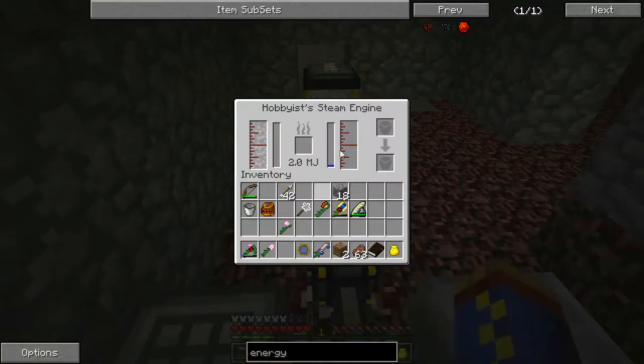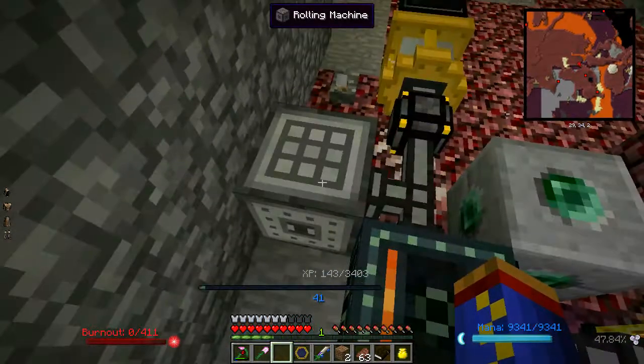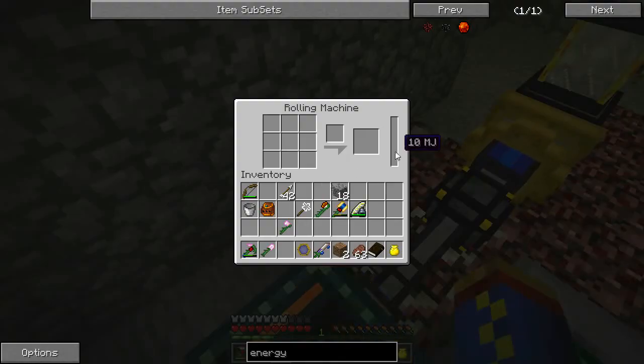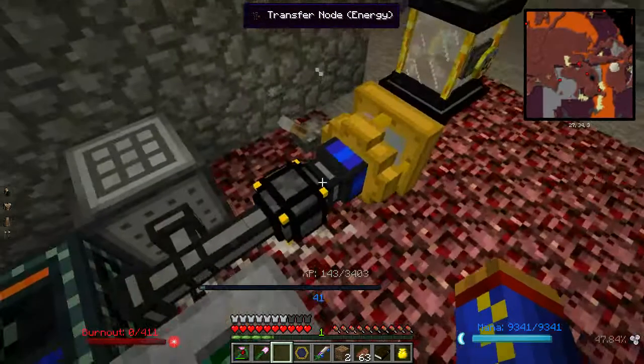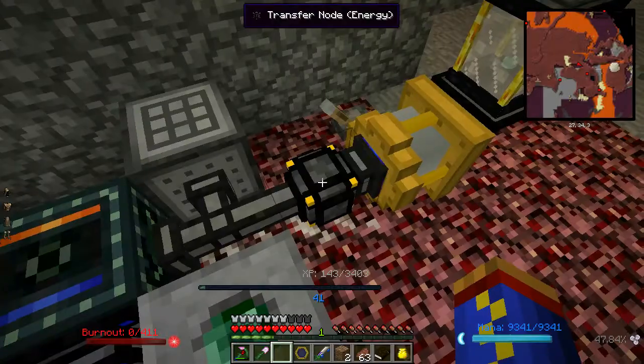Now we can see that the rolling machine is getting a little bit of power through the transfer pipes. These Extra Utilities pipes are absolutely amazing — they can transfer all of these different things. You can see that we are getting some buildup in the steam engine and a little bit of it is getting over to the rolling machine. The energy transfer node doesn't really store much in the way of power — here it's showing it as RF, which is the Thermal Expansion redstone flux energy, which is compatible with BuildCraft once you put it through some type of connector.